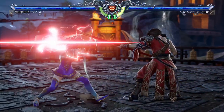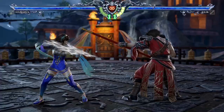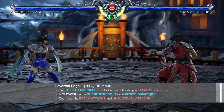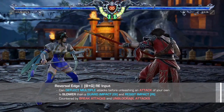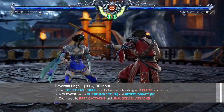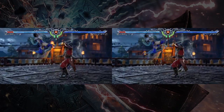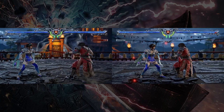Carrying on with the theme of parries, we have the reversal edge. Referred to as RE for short, it is performed with B plus G, and it is a new defensive move introduced in Soul Calibur VI. Combining both offense and defense into one, a reversal edge will charge your character's weapon, creating a white glow. During this charge, you will be able to deflect all incoming attacks and throw attempts before unleashing an attack of your own.